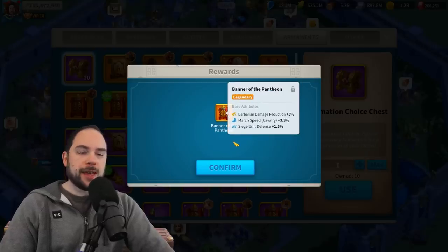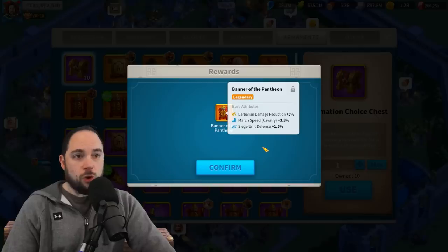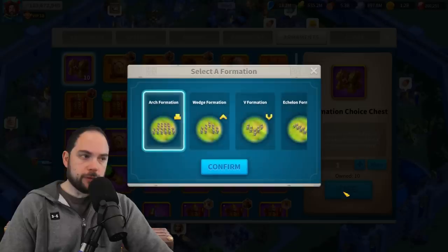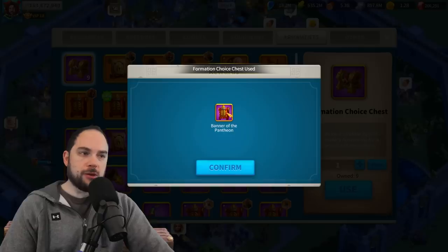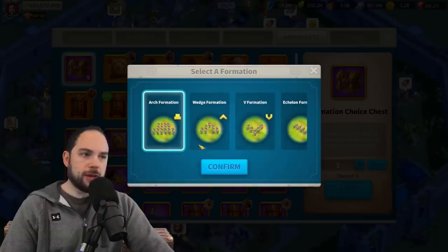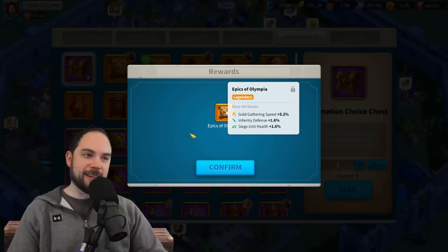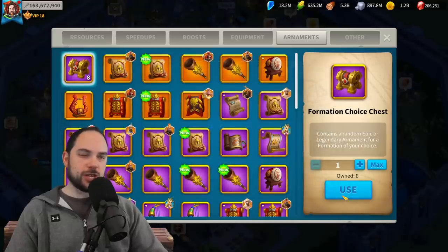Set your heart on getting pwned — you really need to assume you will get wrecked. Because the thing is, if you get even one perfect roll, the $35 kind of ends up being worth it from a spender's perspective. Even just one perfect roll without inscriptions and I'd say that's pretty damn good. Next: wedge formation, Banner of the Pantheon — absolutely wrecked. Another legendary — gold gathering, infantry siege. Absolutely wrecked. The loot slot machine is not kind to me today.